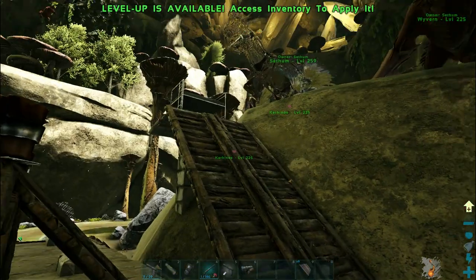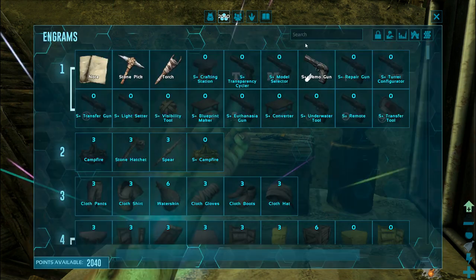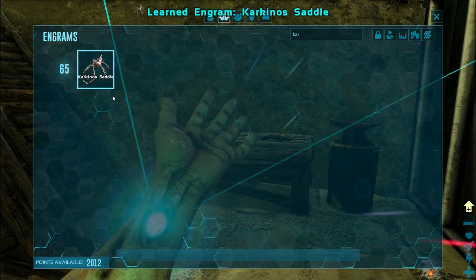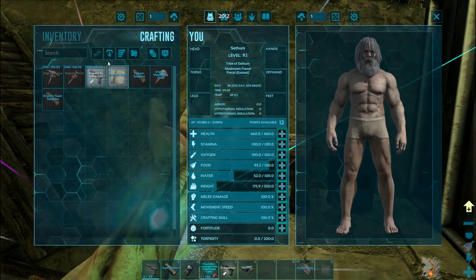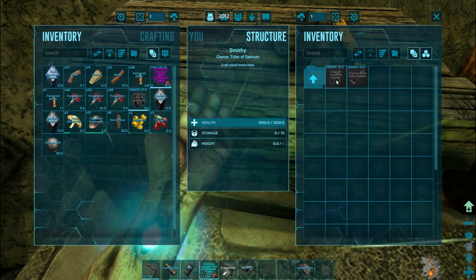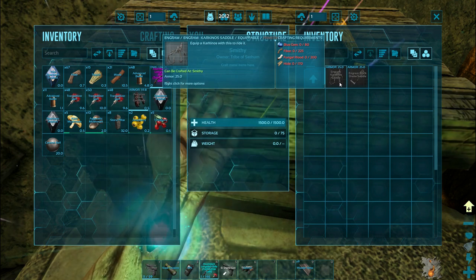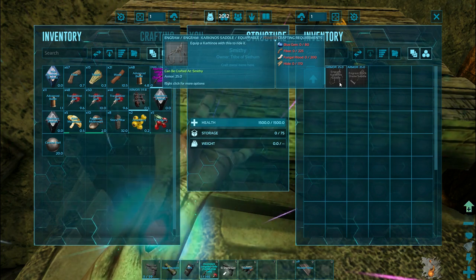While it is taming, let's have a look at the saddle requirements. You need to be level 65 to craft the saddle for this creature. You can't craft it in inventory — it's craftable in the smithy. All in all, not a very expensive saddle to craft: 80 blue gem, 225 fiber, 200 fungal wood and hide. They are all fairly easy materials to get.